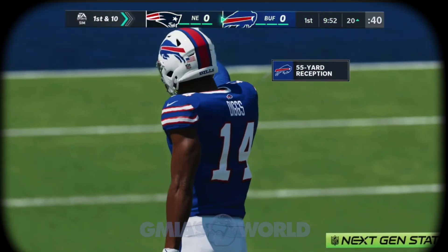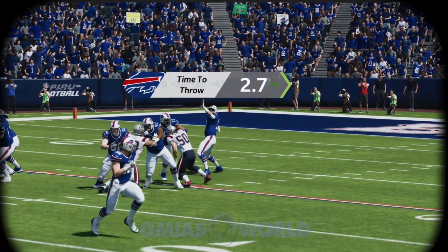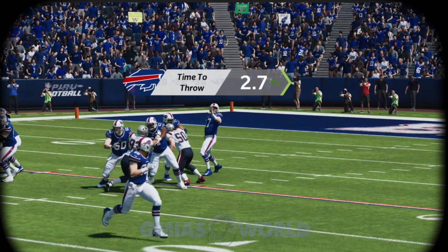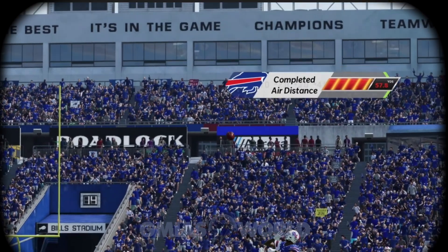Finally, we get down to the crux of everything — the next-gen stats. You're going to be able to specifically see the time that it took for you to throw in the replays. You're going to be able to see how far the ball travels. For those of you who know what the Bazooka ability is — we have always been asking, do we really get that additional 15 yards? Are we really getting that extra boost? Now we'll be able to see that.